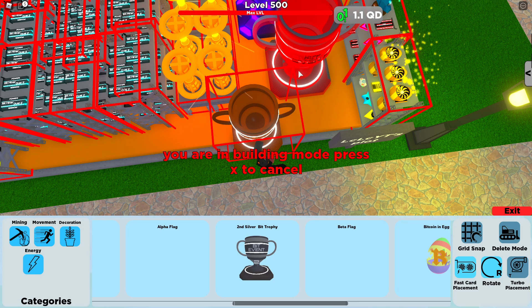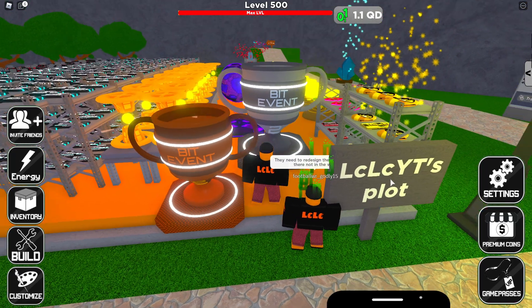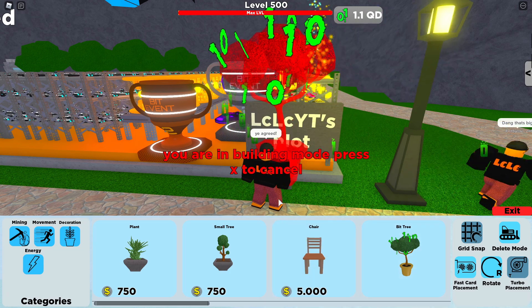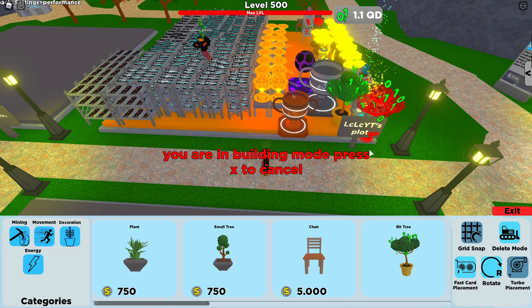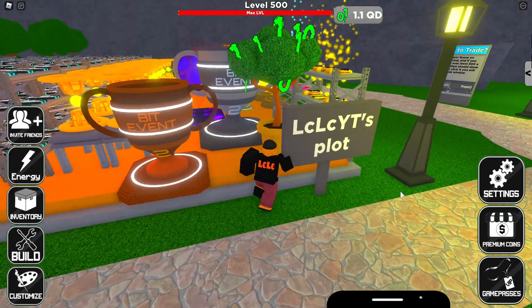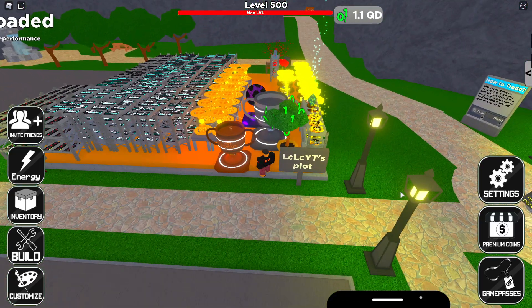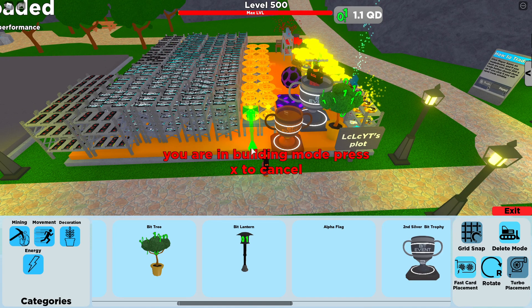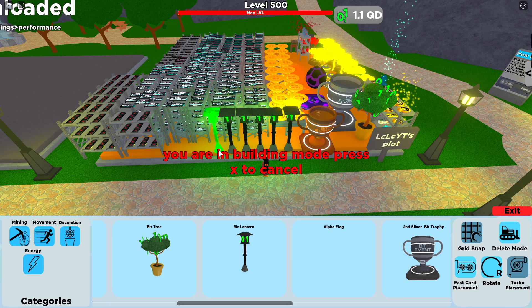Now the moment you've all been waiting for — the limited edition reward items from week two. I've purchased them all and we're going to place them down. Here's the Silver Trophy from week two — I imagine week three will be a gold trophy and maybe week four will be platinum or diamond. That trophy is massive. The Bit Tree is also pretty big — it's got zeros and ones on it. I've bought quite a few Bit Lanterns and I'm placing them down — they look pretty cool, zeros on one side and ones on the other.